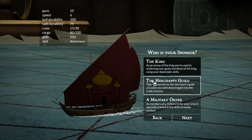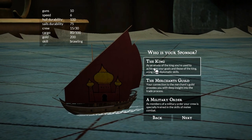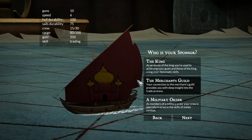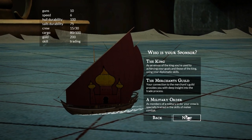Then we can choose our sponsor: the king, the merchant's guild, or the military order, which changes our skill from diplomacy, trading, or brawling. I'm going to go for trading, kind of because I've already gone with so much cargo and gold. The merchant's guild connection provides you with deep insight into the trade process. So I'm going to go for that.